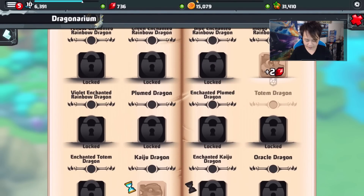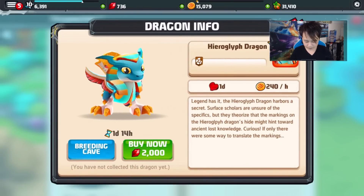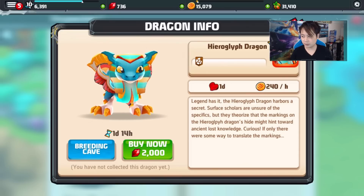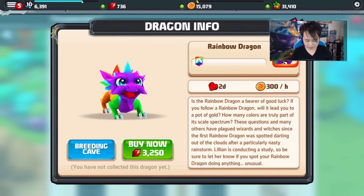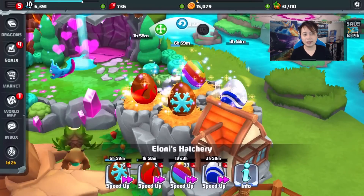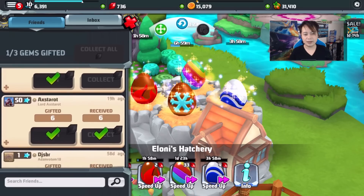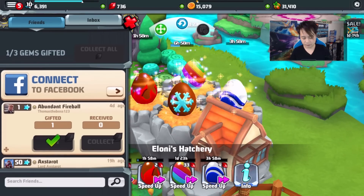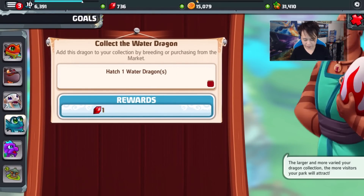What's this — the totem dragon? And this limited one, I'm not sure about it and I don't have 2,000 gems to buy it. I want to thank everyone for adding me and sending me gems — you guys are really amazing. I've been sending back as I can as well. So we got the rainbow dragon, and that's how you get it.